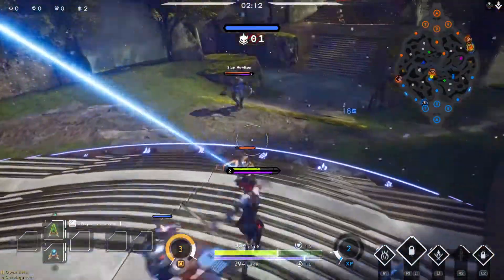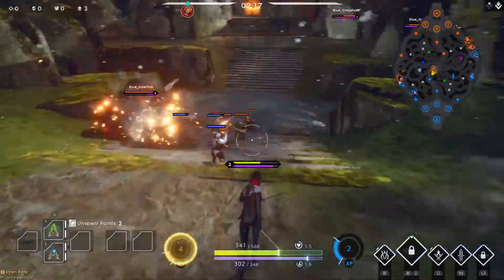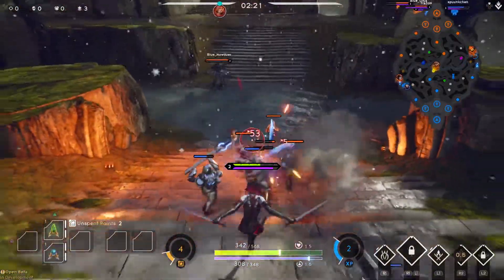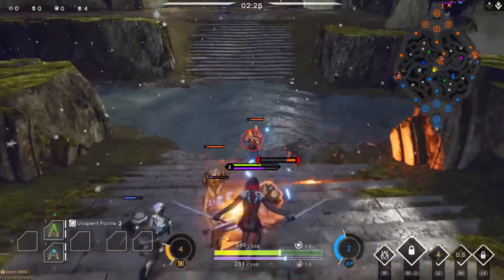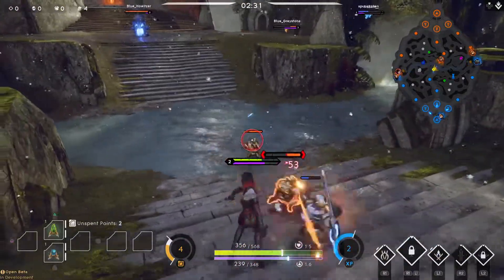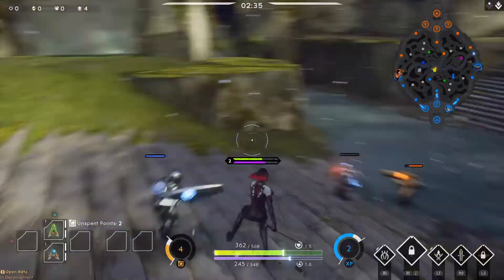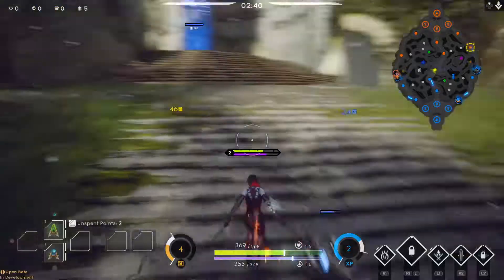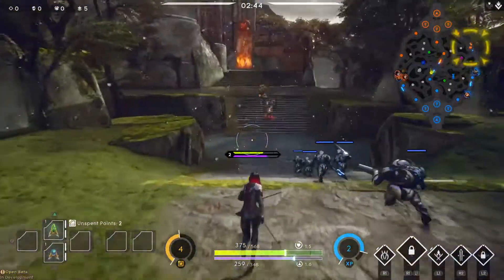Like most MOBAs, you need your minions to go into the tower first because the tower attacks them, and then you can attack the tower. You can go into a tower without the minions but you'd be dead within seconds - there's no point unless you are a really tanky hero who can jump in and jump out. Even then, it's not really recommended unless you're finishing off an enemy.